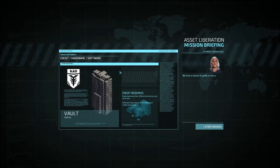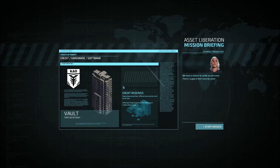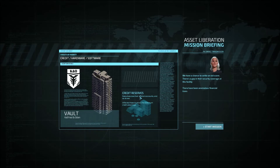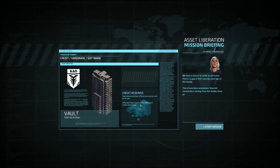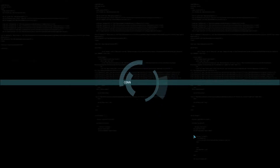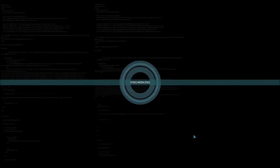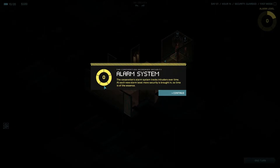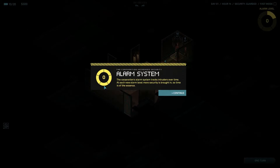We have a chance to settle an old score — there's a gap in their security coverage at this facility. There have been anomalous financial transactions coming from this facility. We infiltrate these locations for maximum credit advantage. Now, the start of the game is usually easy because the security level is low. Every turn you make, the security level is going to go up, and the more it goes up, the more difficult the game gets.